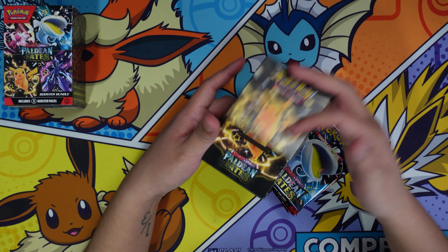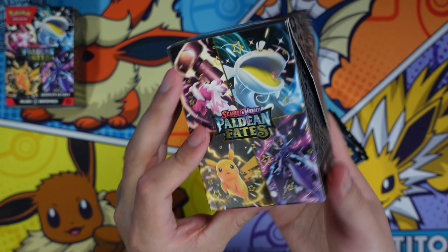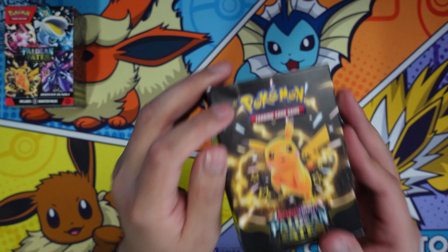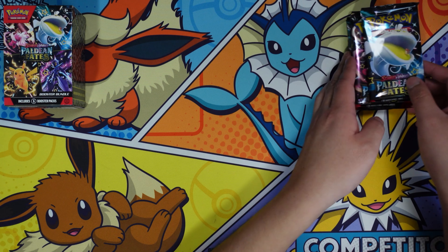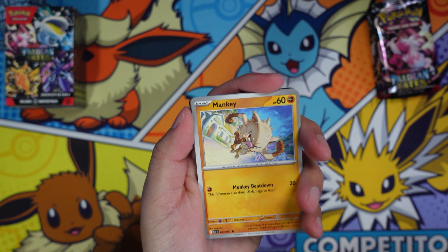Once you open it, they actually have the little Pikachu in the front. These look better — kind of shiny, more premium feeling, even though I just bent it. The cards I'm currently missing that I really want are the Iono and the Gardevoir.